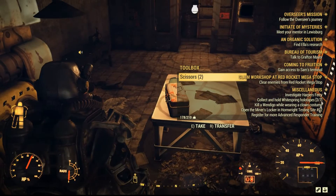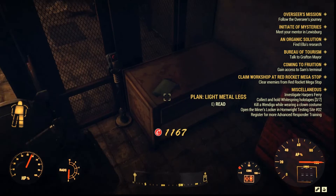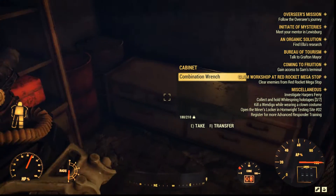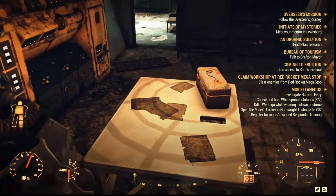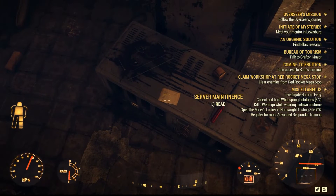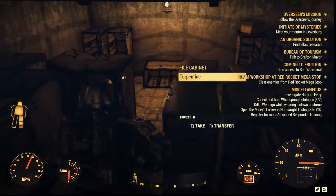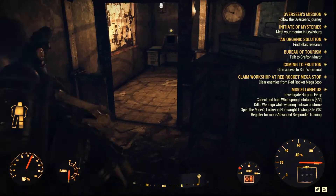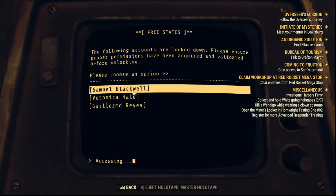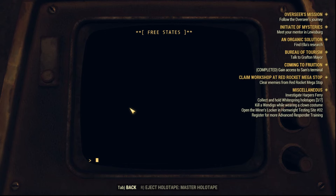There are a bunch of rooms again with plenty of scrap and some plans as well, so feel free to explore — it's worth your time. Ultimately you want to get to the terminal, which is right ahead. It's time for some password resetting — go to Accounts and then click on Samuel Blackwall. As soon as you do this, you will get a mission update.